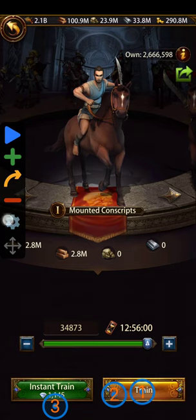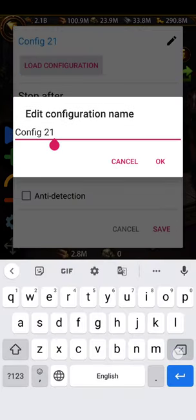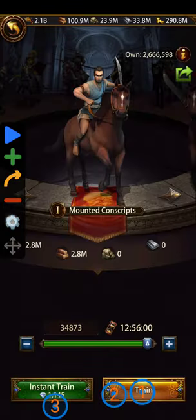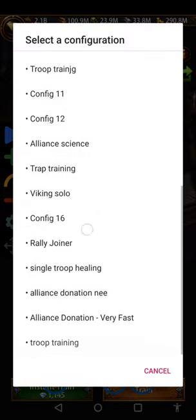You can edit and save your configuration — I've saved this one as 'Troop Training.' Let me show you the options: 'Run Indefinitely' just keeps spamming troop training; 'Amount of Time' lets you set a duration — say you have a 5-minute call, set it for 5 minutes and it pauses when done; 'Number of Cycles' repeats it a set number of times, which is what we did. There's also an anti-detection option, but we don't really need that.